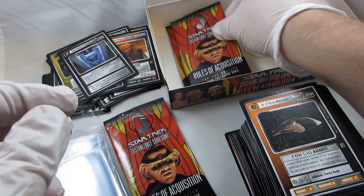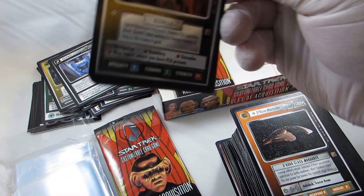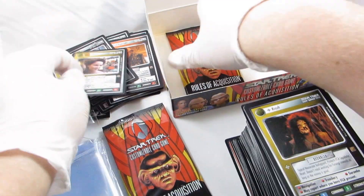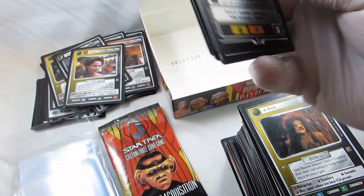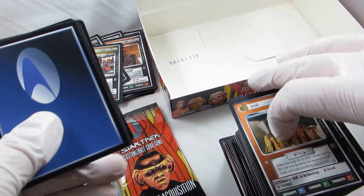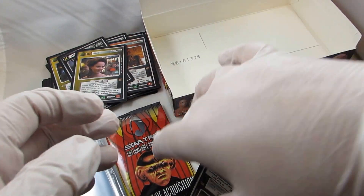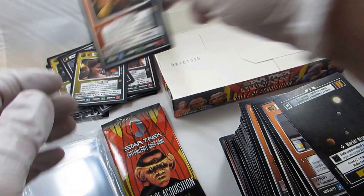Two packs left — let's see what we get. Allura. Interesting. One pack left — what's it going to be? We'll put some suspense in it. There are the uncommons, there are the commons, and this is the last card. It's a Lack — okay, a little bit of a letdown, but that's okay.